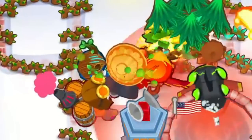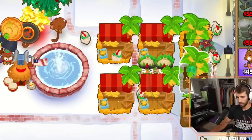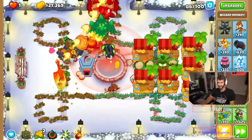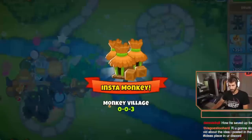Outside of CHIMPS, Oban has one more important buff. He gives middle-path Druids extra range, which is great when you are using Jungle's Bounty to farm some money. While not the best way to farm, Oban's buff will let you fit more farms inside their range, letting them make more money per ability. This way, you can make a solid income while defending in game modes like Impoppable. But that is how to properly use Oban in BTD6.